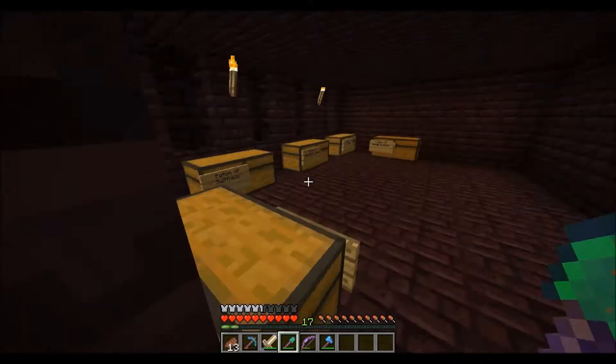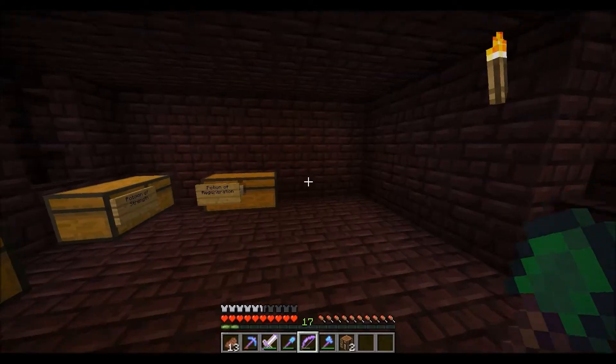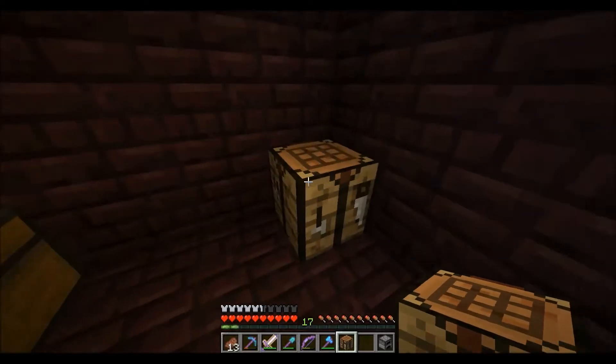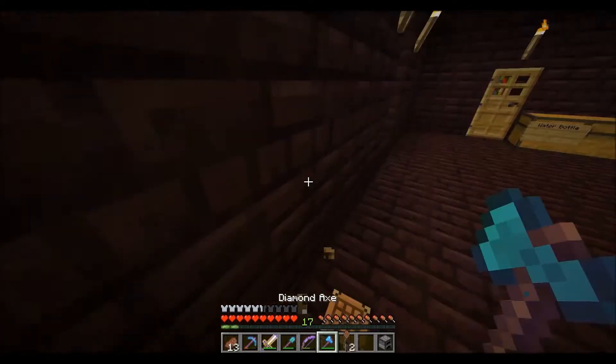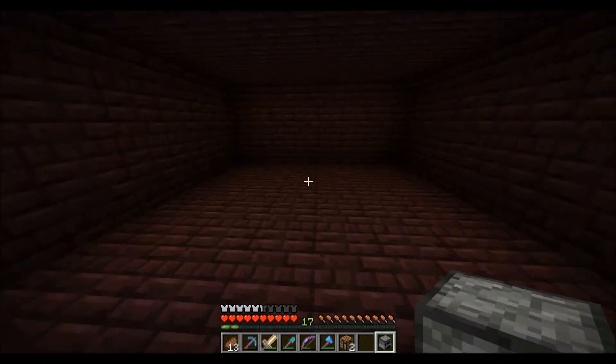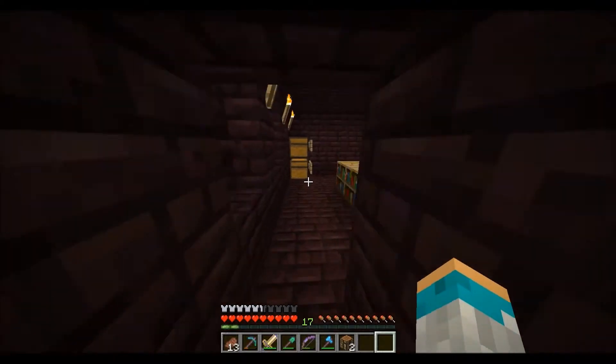Got the axe, got some cobblestone, and we can make something like this - we'll burn it out. So we're just gonna smelt a few of the new ores down here. That'll be good.